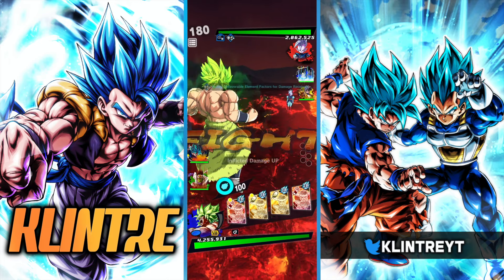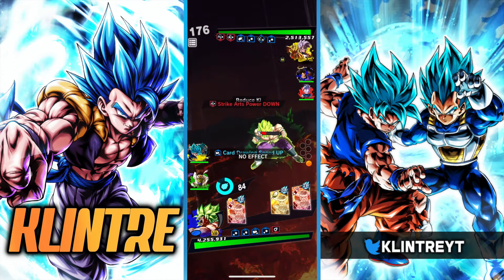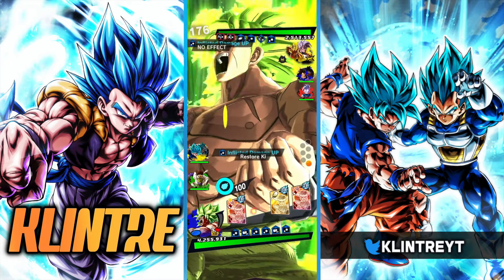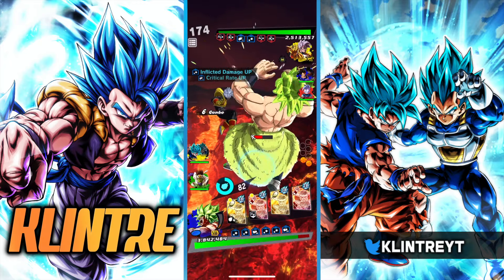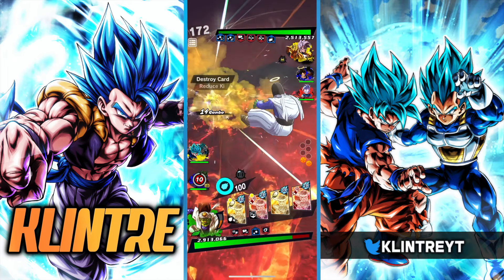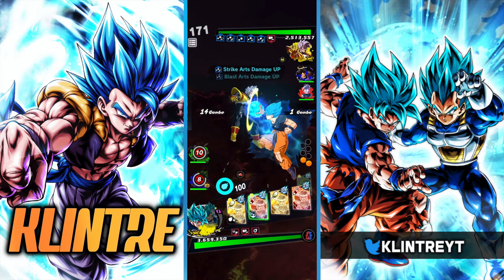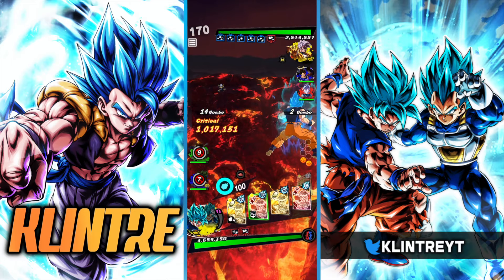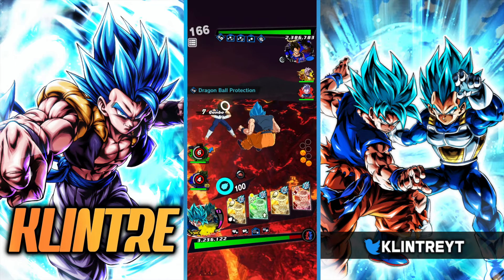Interesting team — Shin, Vegito, and Baby. Baby is quite good. His 30% extra damage against Saiyans to all allies is extremely valuable. Catch him there. Goes right away.